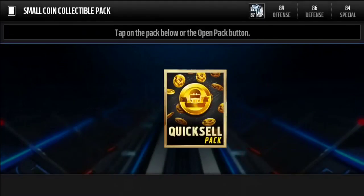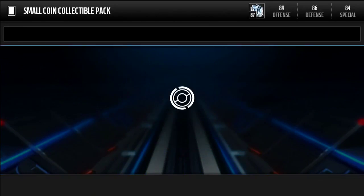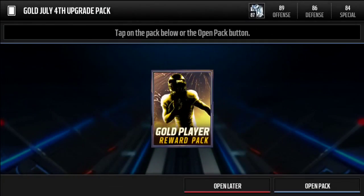Opening the quick sale packs — 600 coins out of the first one, and another 600 coins out of the second one.